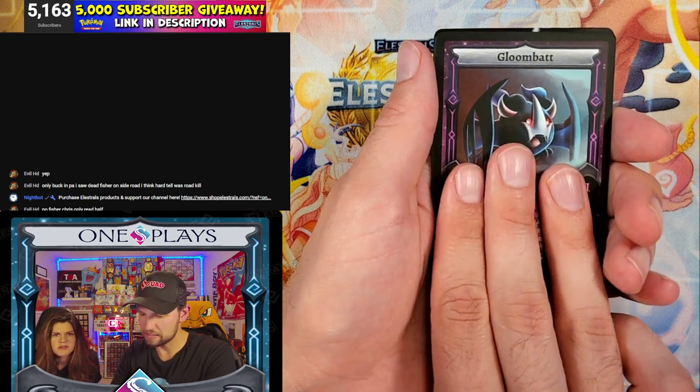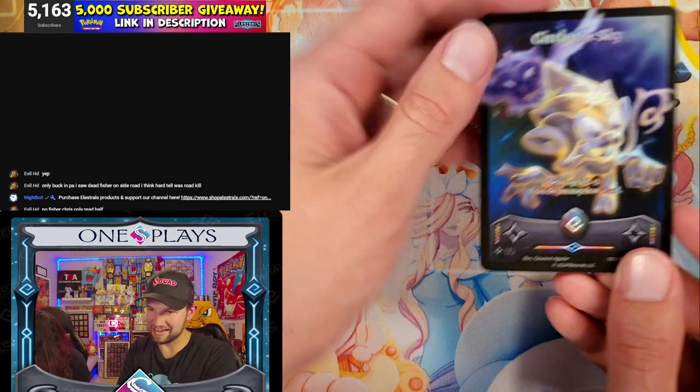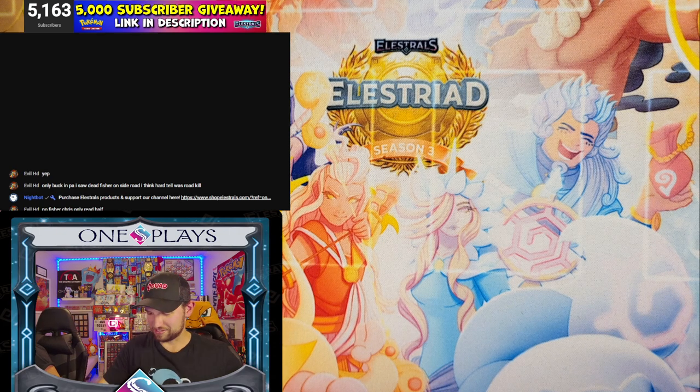Gloombat — there it is. Pretty quality. Fantastion! Circle the Sky. One of four. That's okay — at those odds we should get it. Yeah, good start.